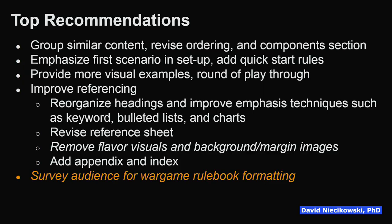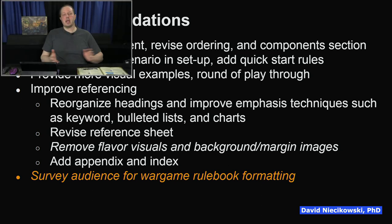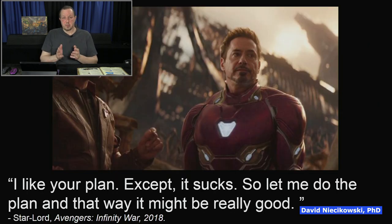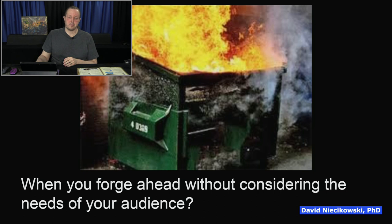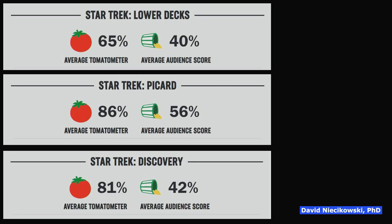The other recommendation is to survey the audience for war game rulebook formatting. I might be too late to suggest this — maybe they're so far along that they'll just go with the revised rulebook — but maybe they can make some changes based on this video if they care to watch it. To do a survey and revise using reference numbers like Combat Commander Europe does and many other war games do, you would have to survey the audience. When you forge ahead without considering the needs of your audience, consider what's happened in other pop culture: Star Trek is not doing well — Lower Decks 40%, Picard 56%, Discovery 42% on Rotten Tomatoes — because they're not considering their audience. The same thing happened with Star Wars Episode 9.